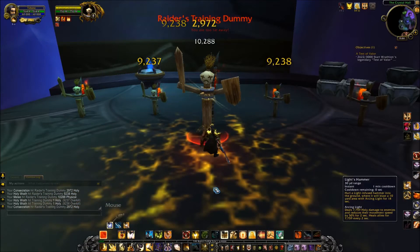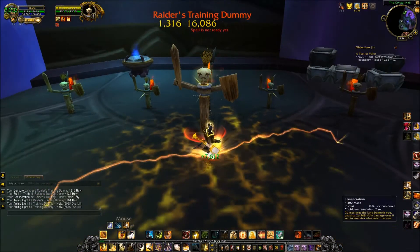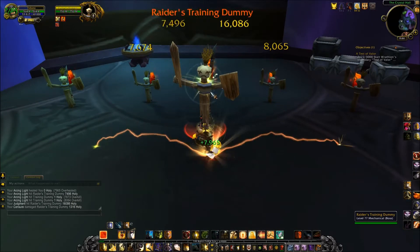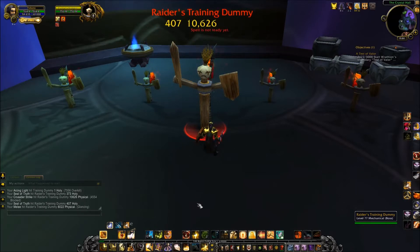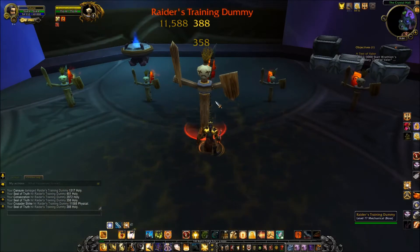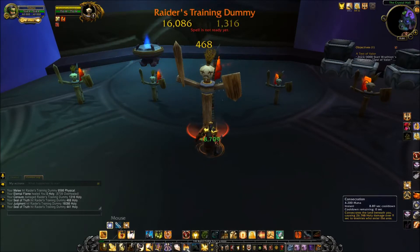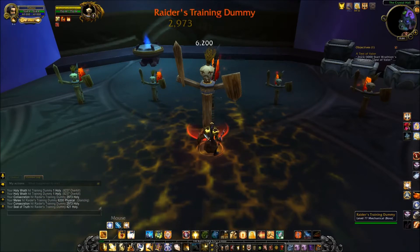I'm going to show you on the target dummy a regular boss rotation. You pull with Avenger's Shield, hit next with Judgment, then use a Holy Power spender, and while those two are recharging, use the other abilities. Ideally, use filler abilities in the middle. Once you have three Holy Power, drop it on Shield of the Righteous — it'll make you take close to half the damage you normally would from that target for about three seconds. It depends on how much damage reduction there is by how much Mastery you have; the more Mastery you have, the less damage you take.